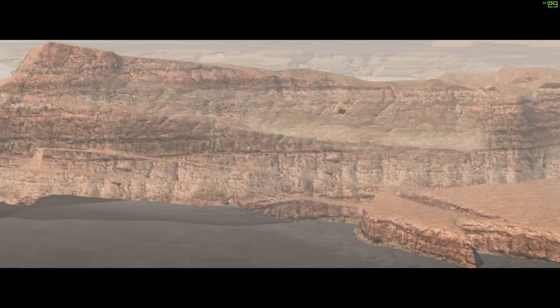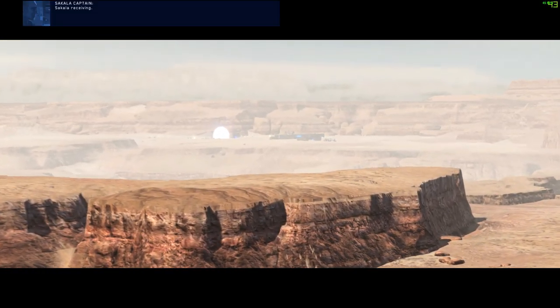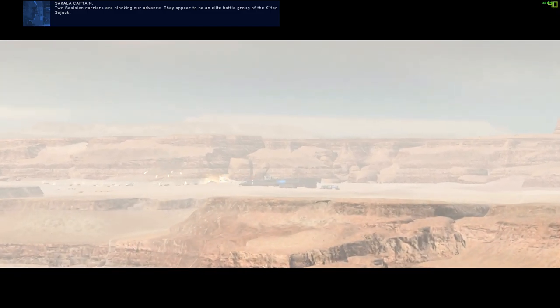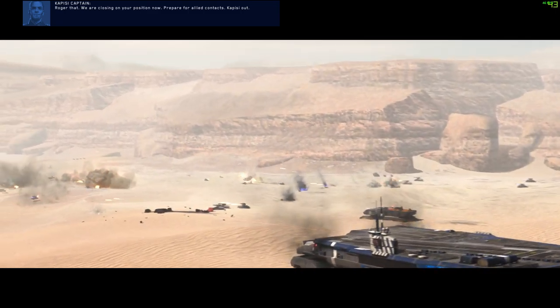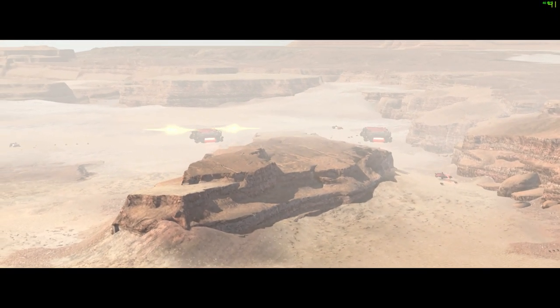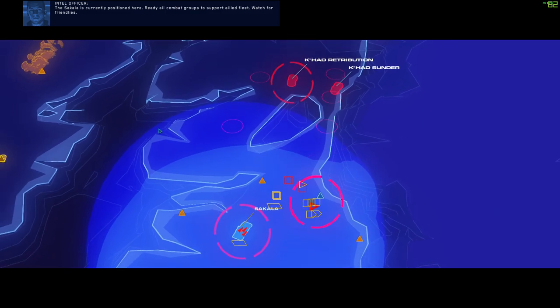Here we go. [In-game dialogue] Sakala, this is the Kapisi. Do you copy? Sakala receiving. Two Calcian carriers are blocking our advance — they appear to be an elite battle group of the Kahat-Satuk. We require your immediate assistance. Roger that, we're closing on your position now. Prepare for allied contacts. Kapisi out. The Sakala is currently positioned here. Ready all combat groups to support allied fleet. Watch for friendlies.